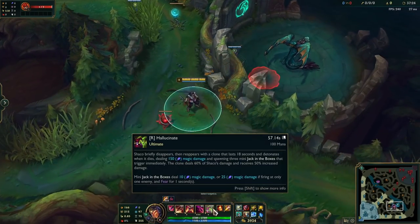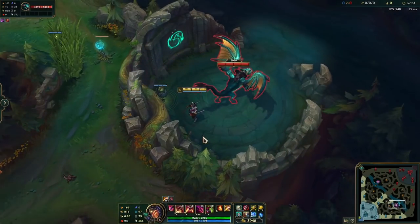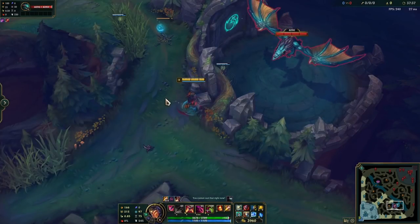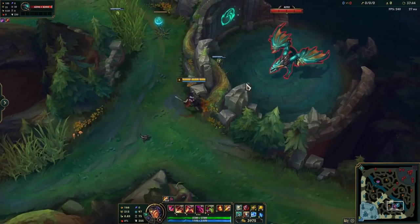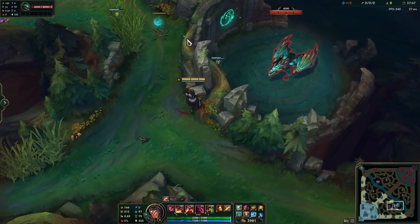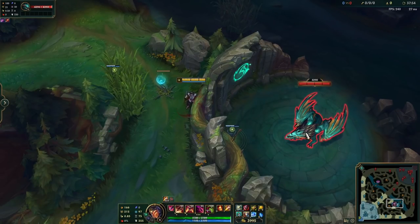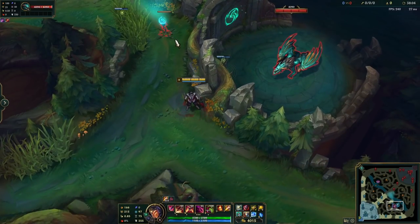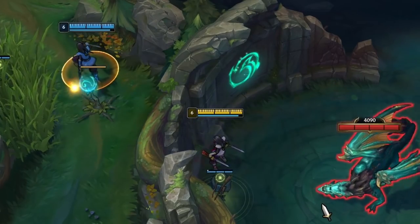When it comes to stealing Dragon, whenever there's a blast cone available, make sure to use that to get in. Never use your Q or R if a blast cone is available unless you need to stay unseen, because using the blast cone lets you escape in two ways — via Q or via R. If the blast cone isn't up, you can enter using Q and exit with R, or enter using R and exit with Q. Depending on the situation, you might want to use R to get in if you're worried about dying or having a shutdown. To ult into the Dragon pit, you need to be in a specific location, then press R with your mouse over the wall, and in you go.